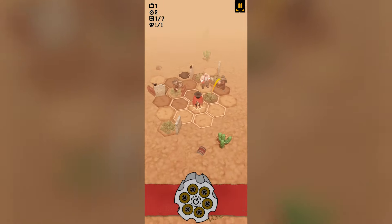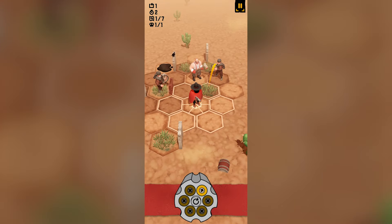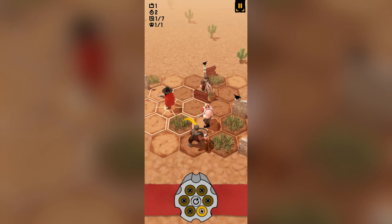We can control the camera just by moving around - we can take all the different angles to see how well we can actually play through this. Now the thing we have to do is destroy all of our enemies. We can only fire in certain directions - you can see at the bottom here we've got the revolver and where the rounds will be going. Of course we want to make sure we don't get hit by their attacks.